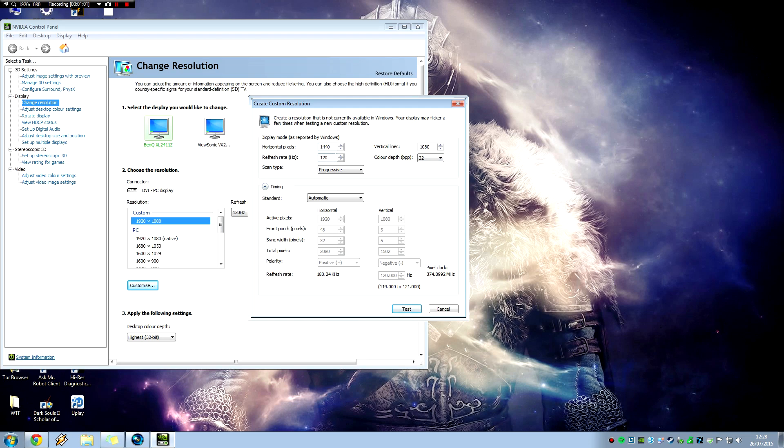You want to have the refresh rate you're using set correctly. So if you're not using my monitor, you want that at whatever refresh rate your monitor does — for example 144hz. The reason this is set to 120hz is because of the 1502VT tweak, which is covered in my previous video and is specifically for the BenQ XL2411Z monitor. The 1502VT tweak basically means when you use this resolution in the game your screen will still be bright. People not using that monitor don't need to worry about that.